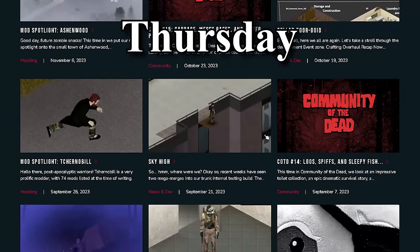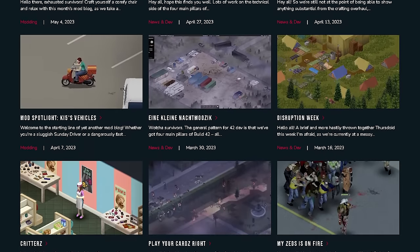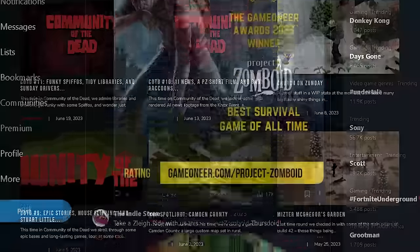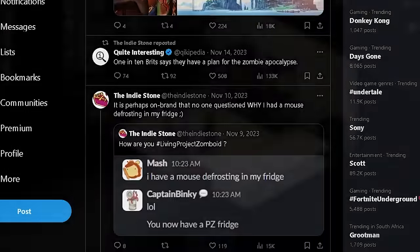Every Thursday, the Indie Stone releases a blog discussing the future of Zomboid and how development for the game is going. Seeing development updates for a game made over 10 years ago is pretty unheard of, but for them to do it every single week just shows how committed the developers are to making such an amazing game. Their Twitter page is also filled with nothing but kindness from whoever runs it, so go follow them if you haven't already.